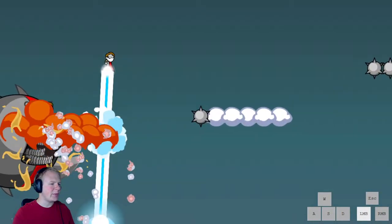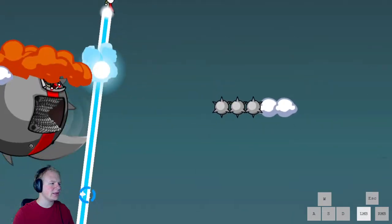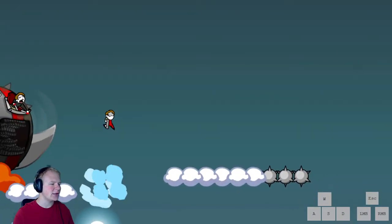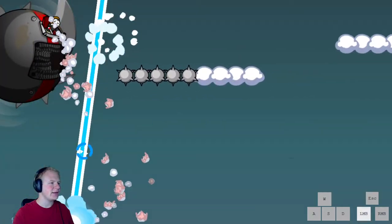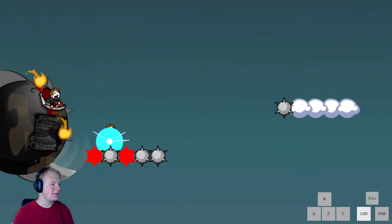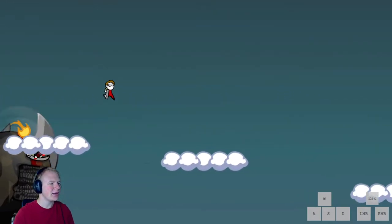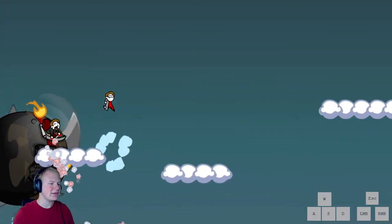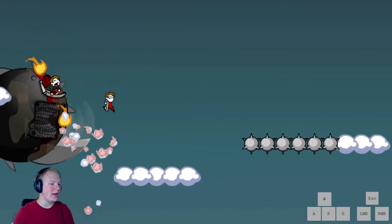Here are the bombs that hurt the boss. They can be very annoying because sometimes they just despawn. This has been very lucky so far. The boss has a lot of invisibility frames after each hit and he takes five hits to die. This is actually insane RNG — like there, he would have died if the bombs didn't despawn. I still have no idea why they despawn.